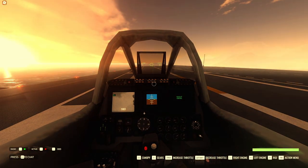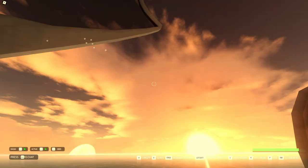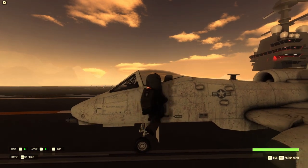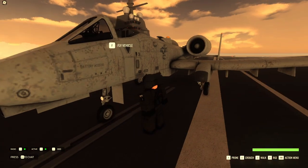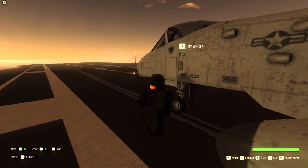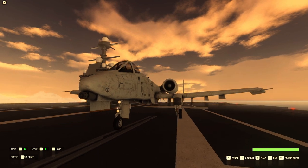Now what you want to do is get out of your A10. One way to get out is to press F and H at the same time, which closes your canopy at the same time you get out. That way, when you get back in, it looks more cinematic — the A10 just takes off and you won't have to close the canopy yourself. It's already closed.